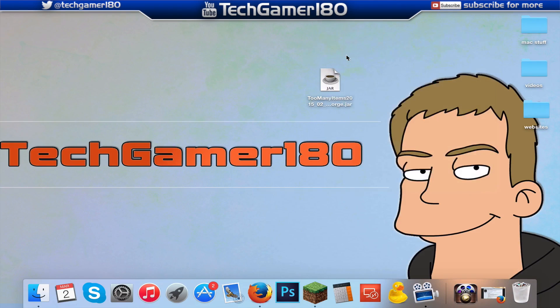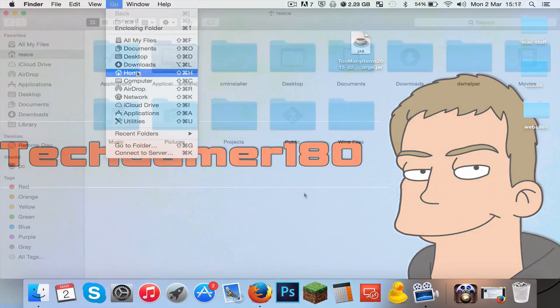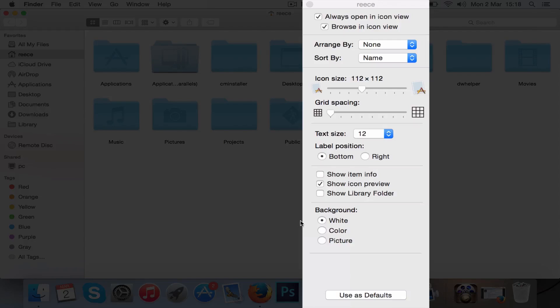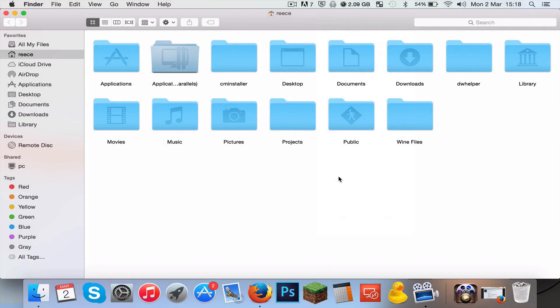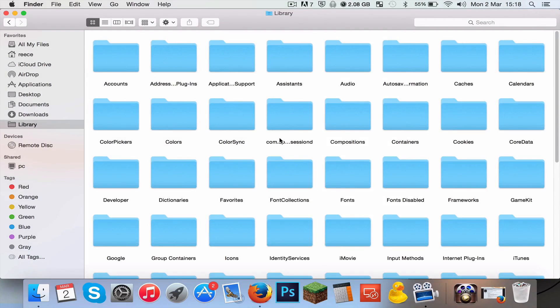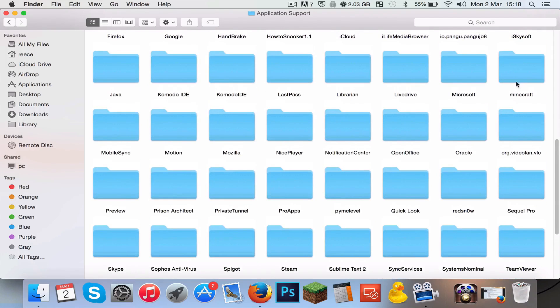You can more or less delete the installer because you don't need it anymore. Now what we're going to do is install Too Many Items into the mods folder for Minecraft. To do this, come up to the top, press Go, then Go to Home. Once you're in the home folder, if you don't see a folder called Library, go to View Options and select Show Library Folder. Now you'll see a new folder called Library. In the Library folder, look for Application Support.